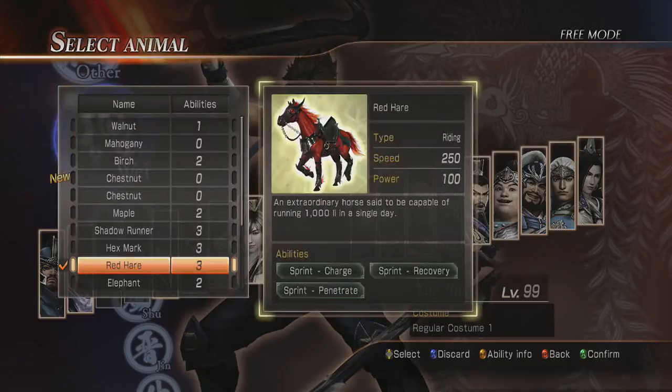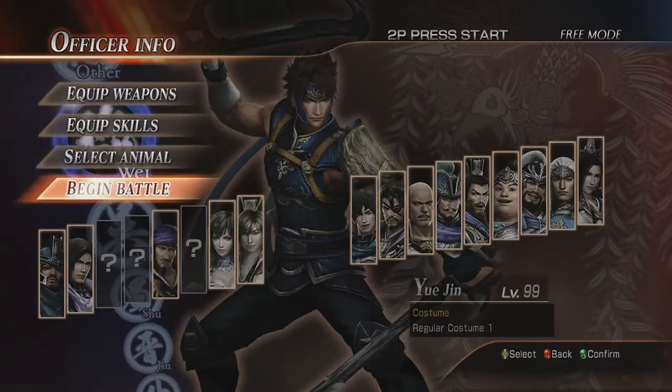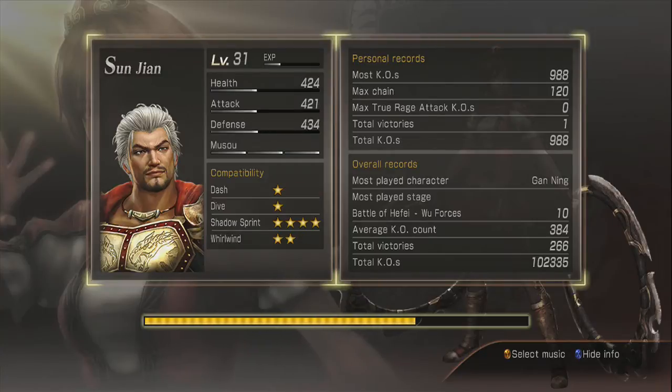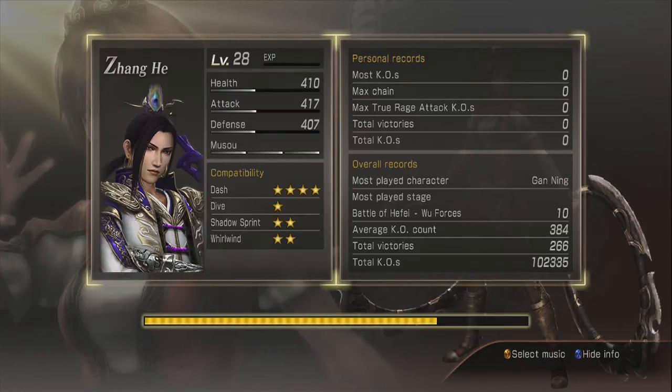He's level 99 because I've used him quite a bit, but it doesn't need to be — 40 or 50 is fine, I've proven that already. So we're going to this battle and your goal is to get to the northern bank of the river within five minutes.